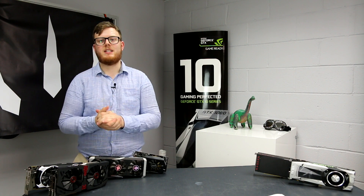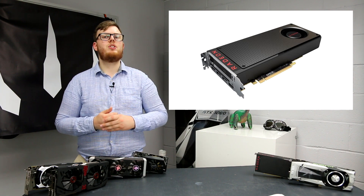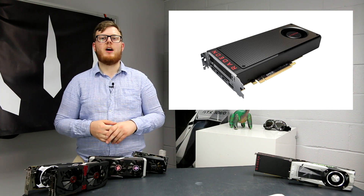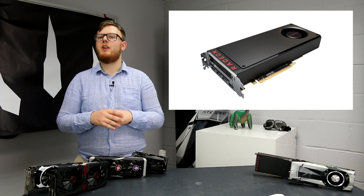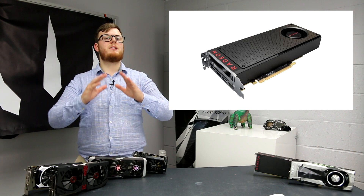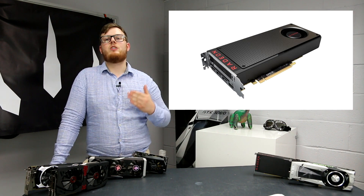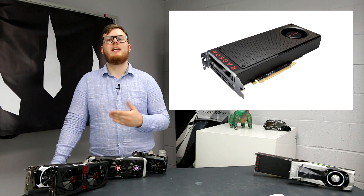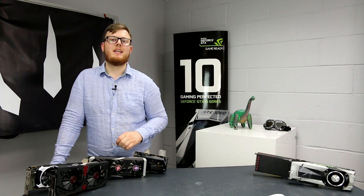Which card would I recommend for 1080p gaming above 60 frames a second? That would be simple — the RX 470 from AMD. This card costs around £170 to £180 or $200 and comes with 4 gigabytes of GDDR5 RAM. This gives you a nice frame buffer and it's a powerful enough GPU that you're going to be getting over 60 frames a second in most AAA games. 1080p gaming has never been so cheap. The RX 470 tends to get about 5 to 20 frames per second more than 60, which means even if you hit a particularly demanding section of a game your GPU shouldn't dip below that sweet 60 FPS.